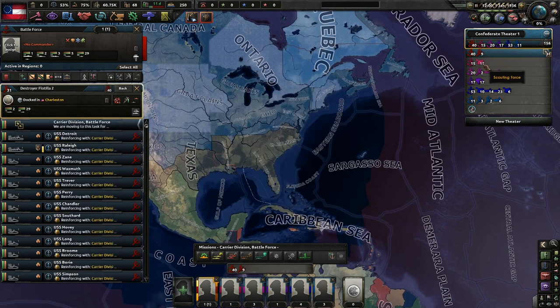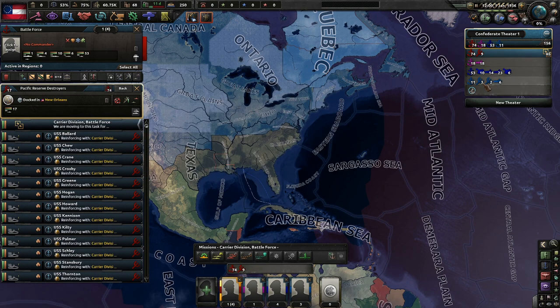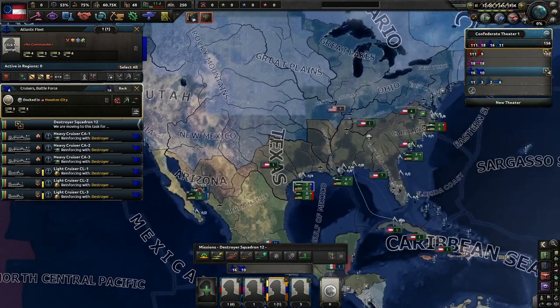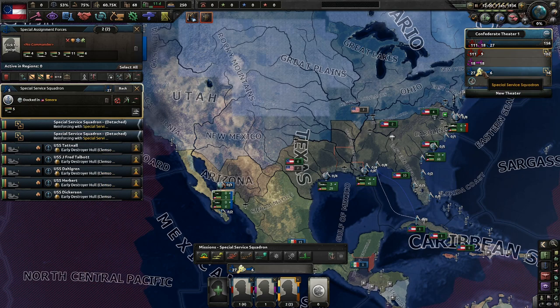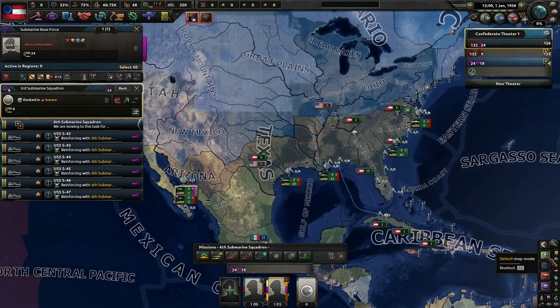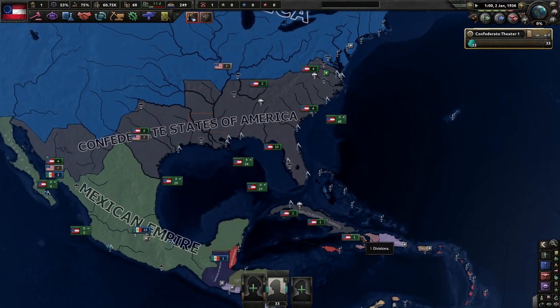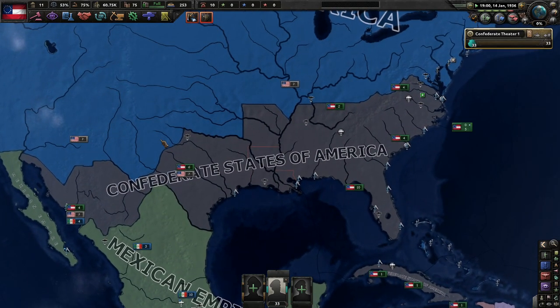I actually haven't read them yet, but I really would like to. I know a little bit about it — that's why the CSA owns a little bit of Mexico. This mod is a little slow to start for warfare and that's totally okay because we're going to probably expect the major war to begin in 1941, not 1939. I've actually played this off screen quite a bit, and as you can tell, we don't have all of Texas.